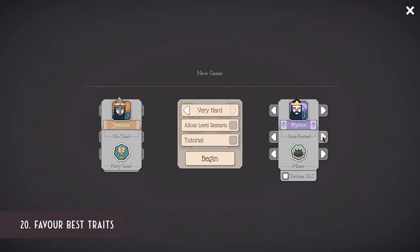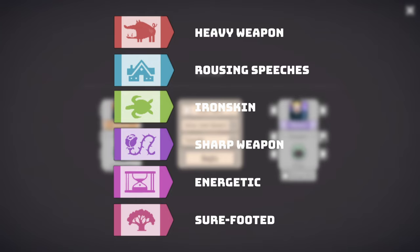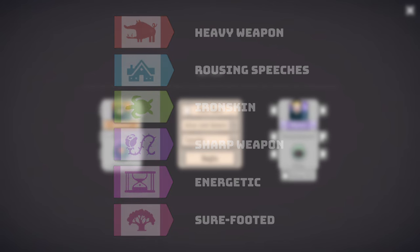The best traits in the game — the ones you want to unlock as starting items and use on your best troops — are heavy weapon, rousing speeches, iron skin, sharp weapons, energetic, and sure-footed. Get any of these and your troops will be amazing.